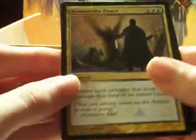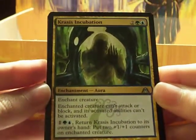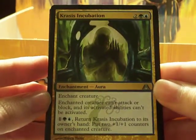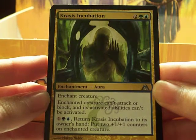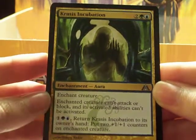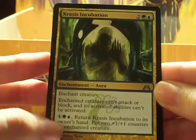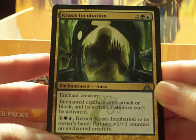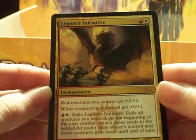Unflinching Courage, we did talk about. Restore the Peace. Crassus Incubation — that artwork is creepy. Enchant creature: enchanted creature can't attack or block, and its activated abilities can't be activated. If you pay one colorless, one green, and one blue, return Crassus Incubation to its owner's hand and put two 1/1 counters on the enchanted creature.